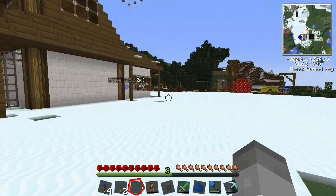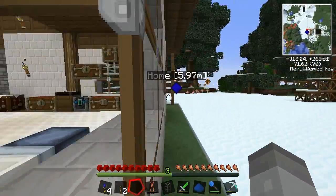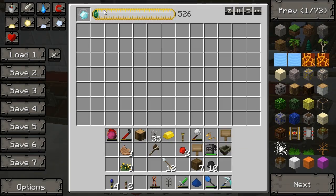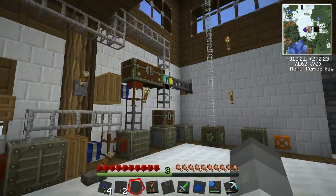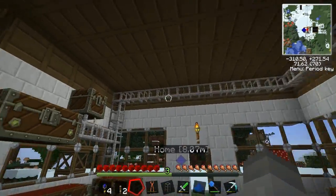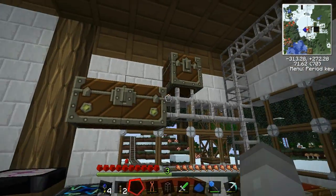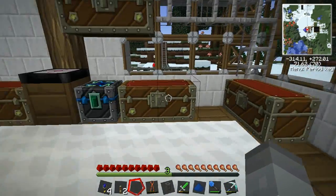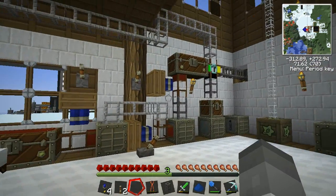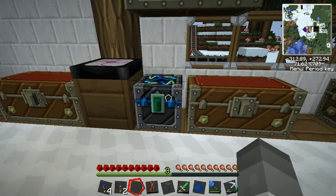So yeah, what we're doing is this energy condenser. So what we can do now is anything that comes from the quarry which doesn't go into this chest - like stone, dirt and crap - we can pipe directly into this energy condenser instead of going into these chests. Which means the quarry will basically dig, and we'll get all the good stuff, and all the bad stuff will be turned into diamonds over time. Very cool.